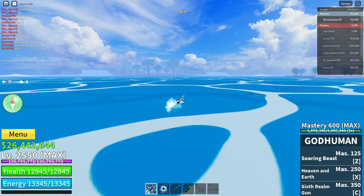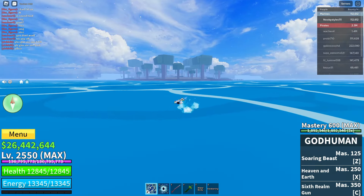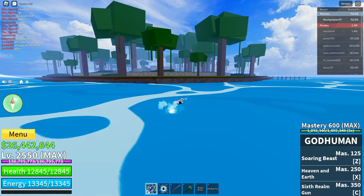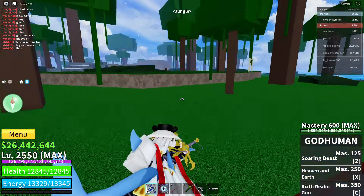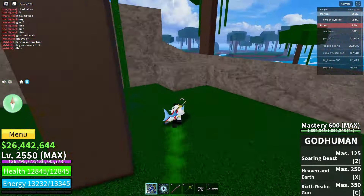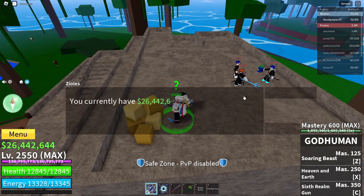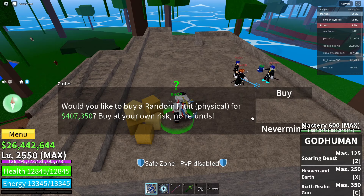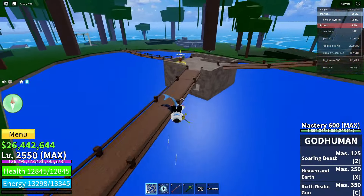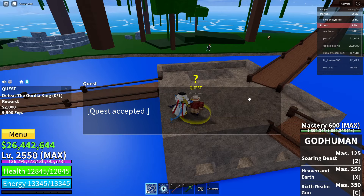Swim your way over there — it doesn't matter how you get there, just get there. Once you're here, go over to the block fruit guards right over there. Click on this guy, click on it — don't worry, you're not going to buy your fruit. Just click never mind. Now go over to the quest giver in here and take the gorilla king quest. Do not complete it.